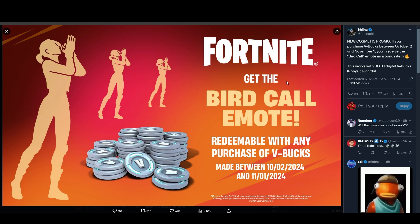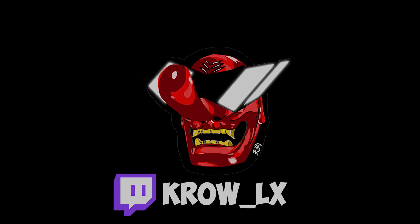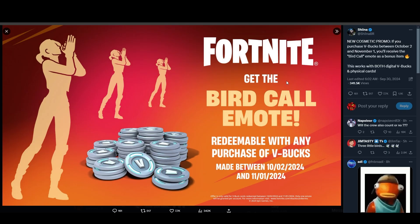Anyway, if you mess with the content and want to support, use code Crow-LX. Catch your boy live on Twitch, and if you want to go the extra mile, hit up the Patreon — it helps a lot. It's your boy Crow, out.